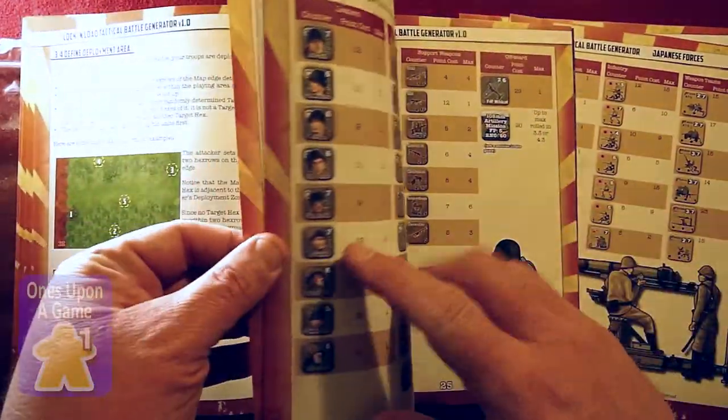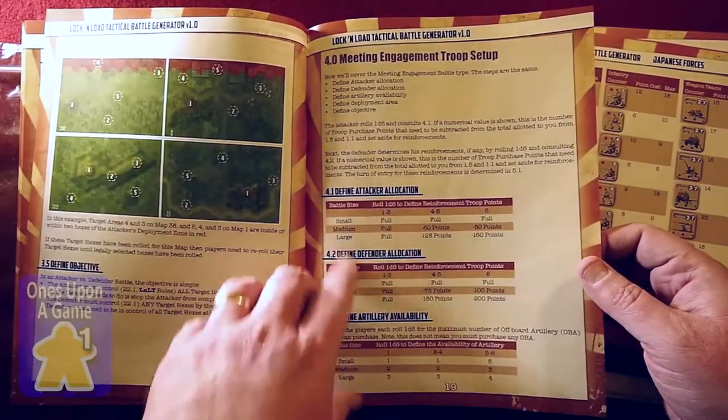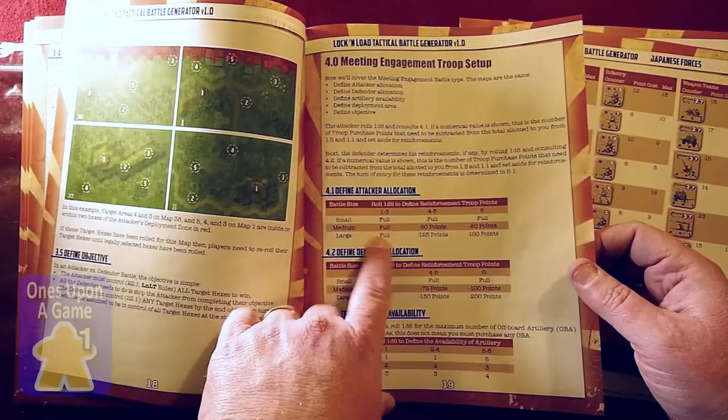It's good material in here. Deployment areas, instructions, and all of that. You have the troops setup and point allocation — you can roll a dice to determine that.